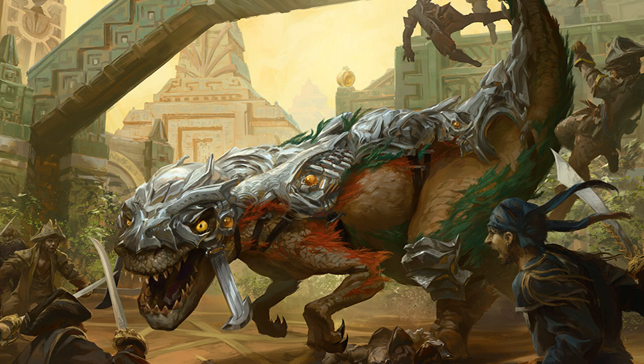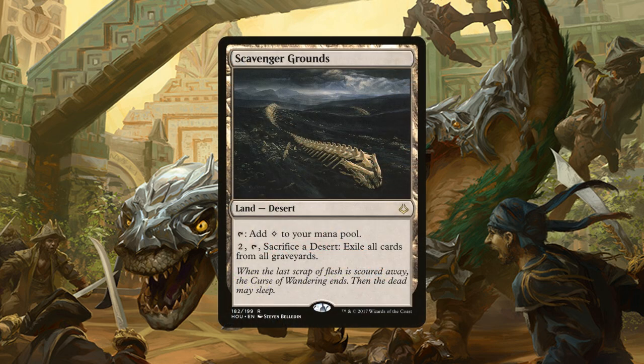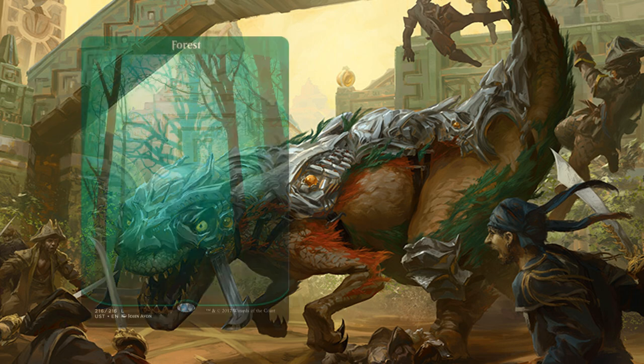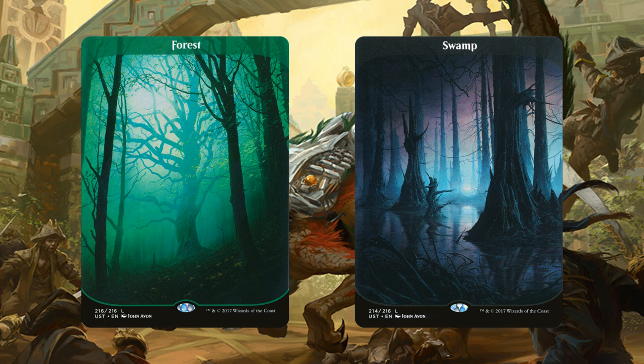We also have 2 copies of Scavenger Grounds, a land desert that can be tapped to add a colorless mana to our mana pool, or we can pay 2 generic, tap it, and sacrifice a desert to exile all cards from all graveyards. This is mainly for those zombie decks or Scarab God decks that love diving for dead stuff. And then as for basic lands, we've got 6 forests and 5 swamps.